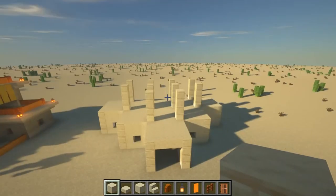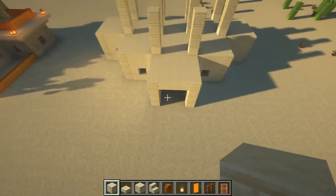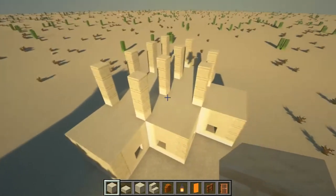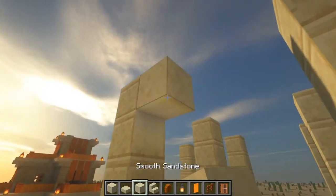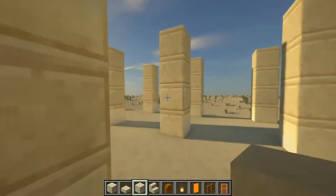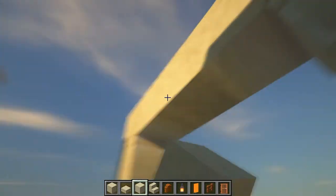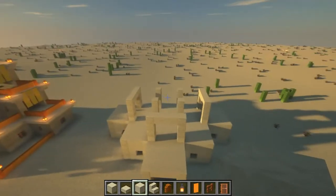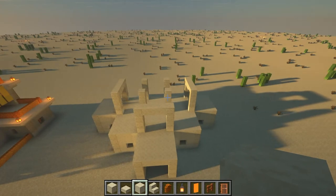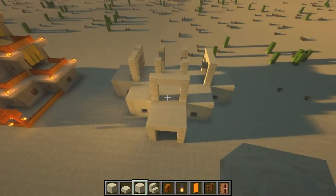Now we're left with the pillars at the right height, we can go and fill it in with smooth sandstone. However, it's going to be slightly different from the first floor. This front bit here is going to be a doorway, same as the bottom. This left bit and also this right bit are also going to be doorways. Put some smooth sandstone going across the top of those doorways. I recommend doing this before you fill in the rest of the pillars, as a reminder that those ones are doorways and the rest will have windows like the bottom floor.